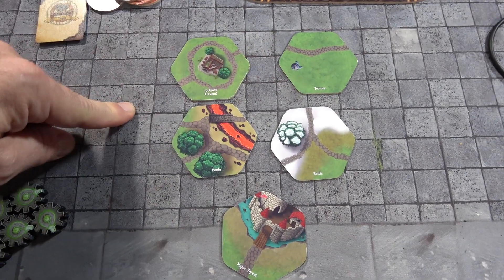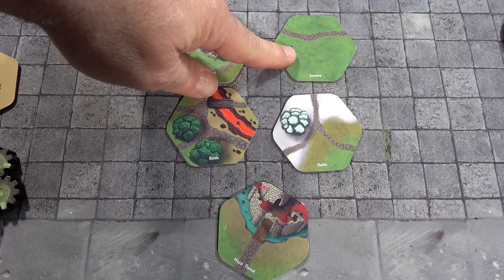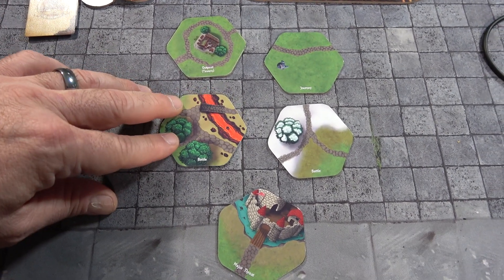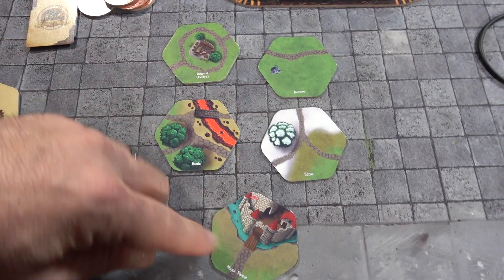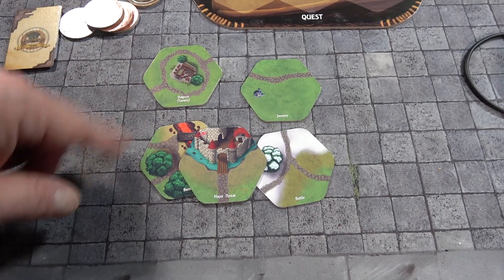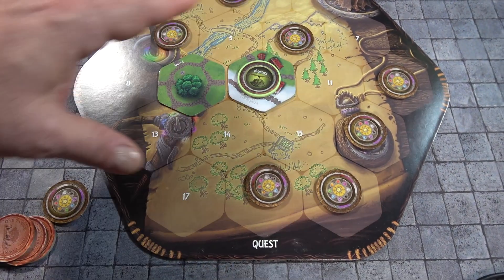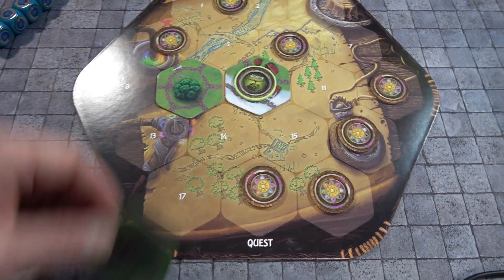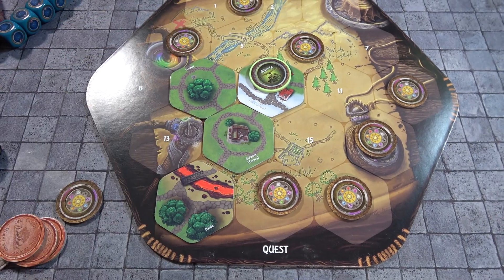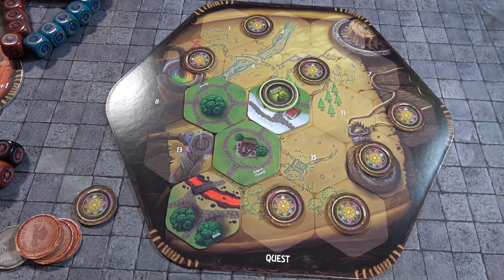Now let's talk about some of the tiles you journey through. Every time you pass through a tile it raises your threat, but it also grants XP — for example, a journey tile gives four XP, an outpost gives two XP, and battles give battle points for defeating enemies. The major threat tile ends that particular chapter or part of the story. The further back you have to travel, the more threat you have to advance. The whole point is to accumulate enough XP to level up and face the final threat.